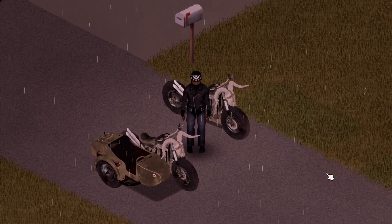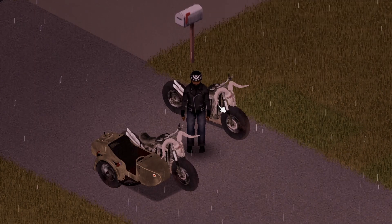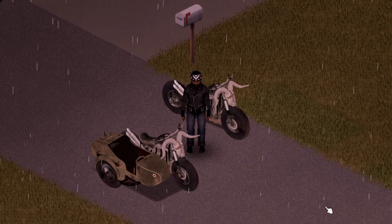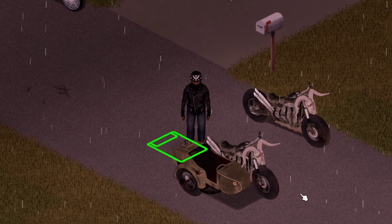Next up are these two beauties — the Nightwing. You get two varieties: one standard, and one that has storage plus a side seat for a passenger. Maximum storage on this one is 30.